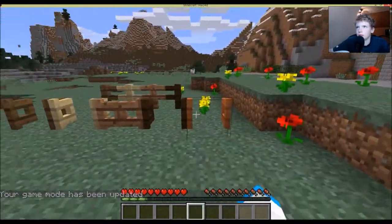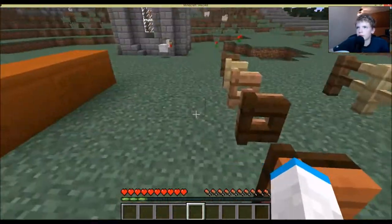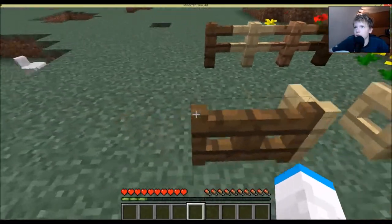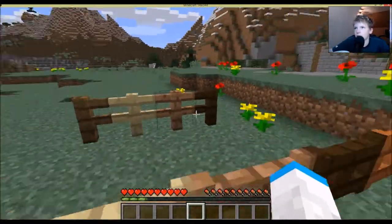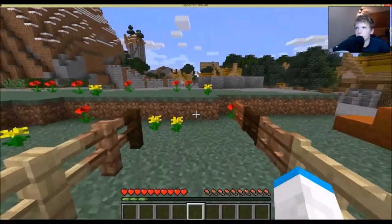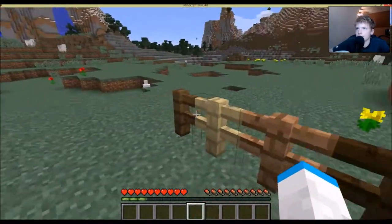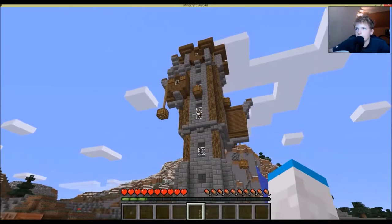Next we have multi-colored fences. Same thing — all the woods are different, using the same exact crafting recipes as normal, just crafted with different wood types. We are missing one fence — the acacia wood — but that's basically it.